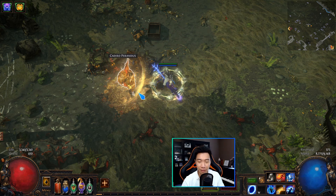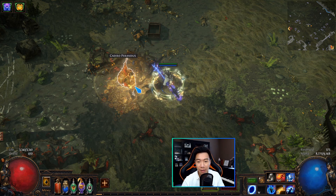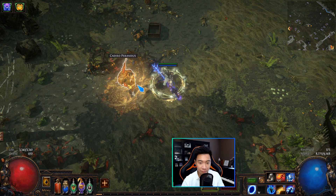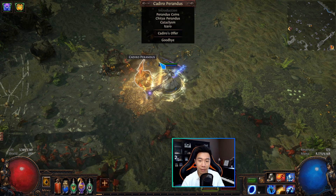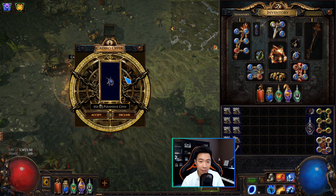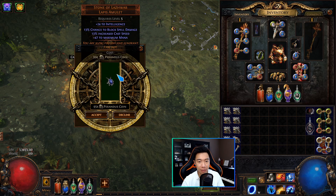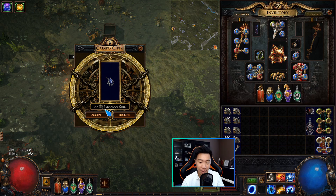This is the Cadiro NPC found in the same map. The first thing to note is that he does not always spawn just because you have Perandus on, but there are ways you can force him to spawn which I'll talk about right after. Basically what Cadiro does is very simple — he offers you one item at random, and there's a big list of items he can offer you, including league-specific items like Headhunter or very valuable items such as the Mirror.